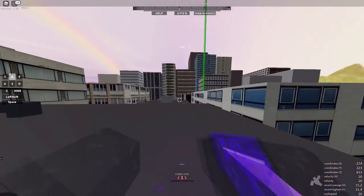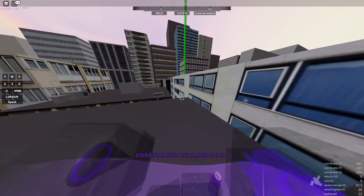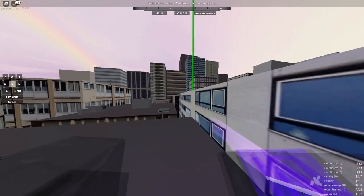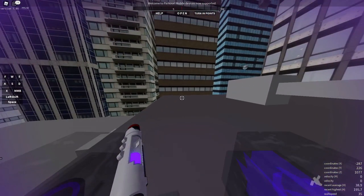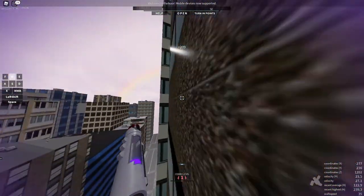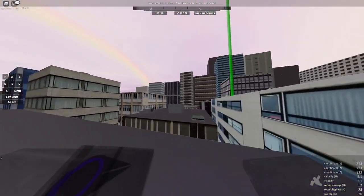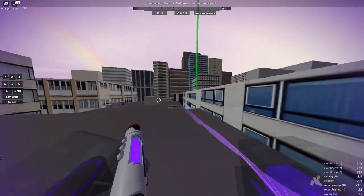Basically, you don't want to hit shift the instant you hit the top of the building, and you don't want to do it too late either, because then you'll lose your momentum. If you do it too early it just won't slide. This is me doing it too early — as you can see I just ran. And this is me doing it too late — I don't have enough momentum to get that far. You want to time it so you take about two steps on top of the building and then slide.